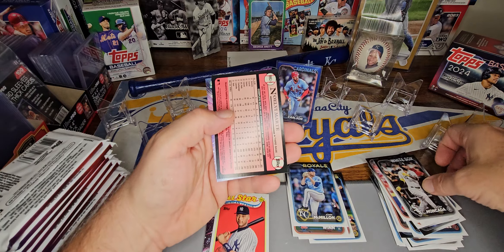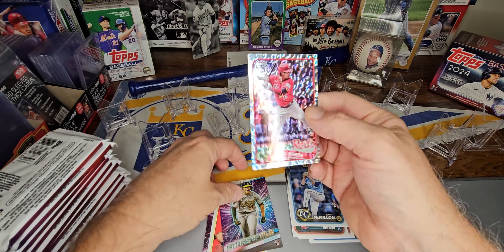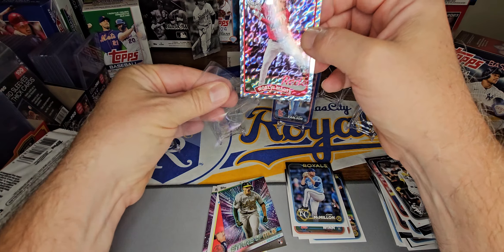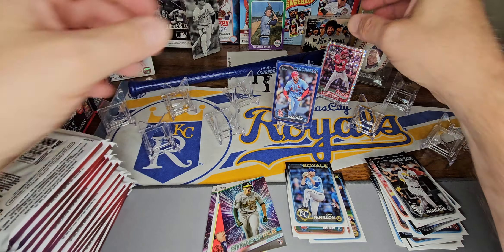We've got an 89 backwards — Noel V Marte. And that is the foil board. Nice, that's one of the good rookies. This is the 89 foil board, and we've got a rookie. We will take it.